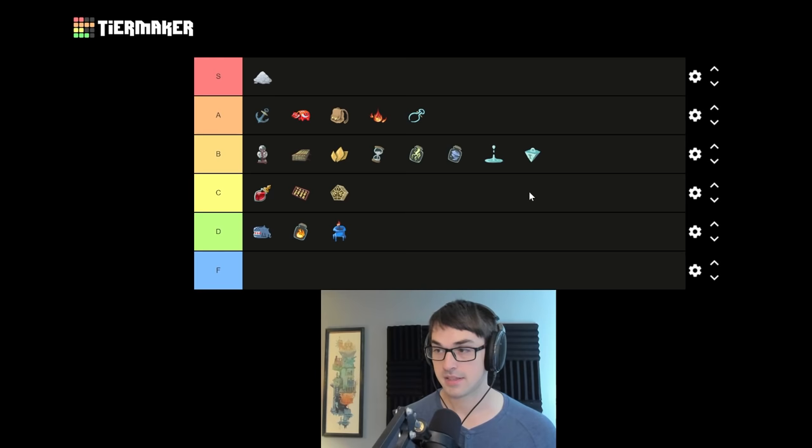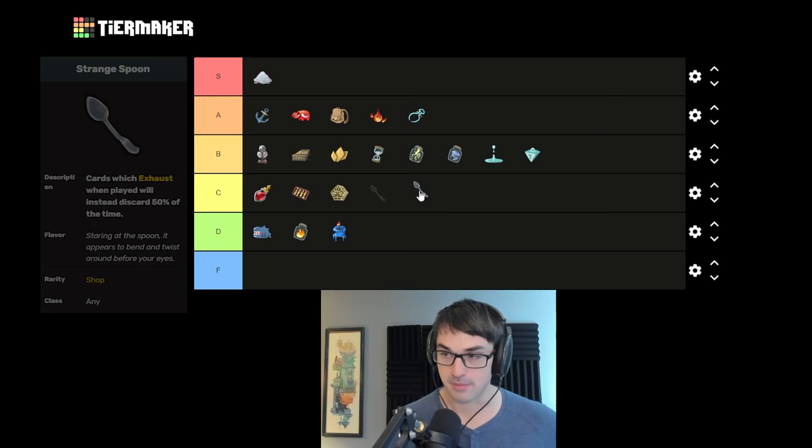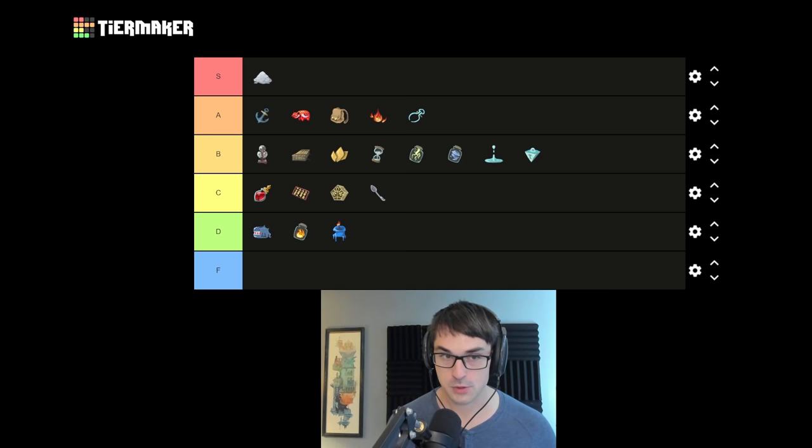Strange Spoon is a great example of a relic that can be actively detrimental with shivs — putting those into your discard pile instead of the exhaust pile can be very detrimental. But if your deck exclusively has exhaust cards you want to come back, like Adrenalines, Catalysts, Offerings, then Strange Spoon can be really, really cool for some very special builds. On average though it's a wash, with some decks actively harmed and some only marginally benefiting.